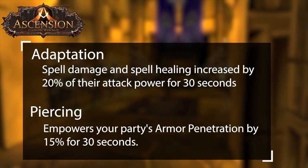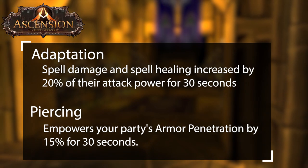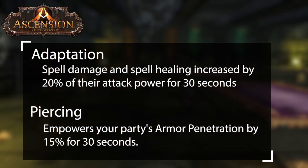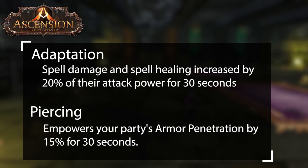Adaptation and Piercing are a bit weaker boons to obtain, mostly because they shine when you have specific builds in your group, such as a hybrid and melee specs. If you do have someone in your group that works well with these boons, try to use those boons during their cooldowns.